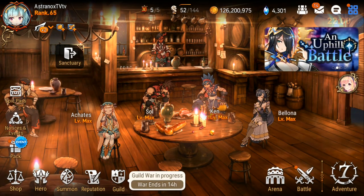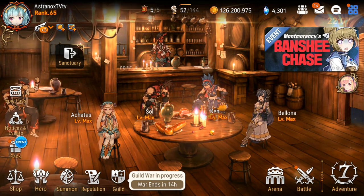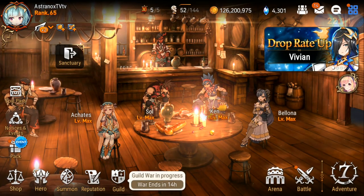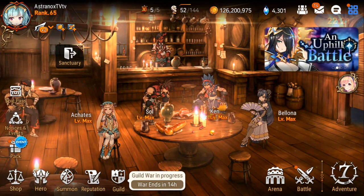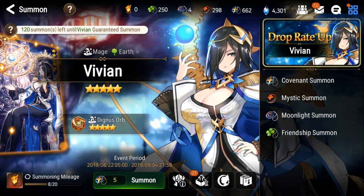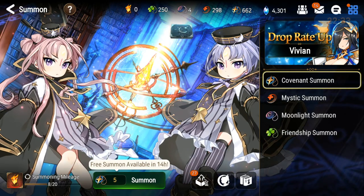Another way: sometimes there might be special events and you might be getting Covenant bookmarks in your mailbox — maybe compensation for some errors the company made or extended maintenances. And finally, every day you've got your daily free Covenant summon — that's like a set of five Covenant bookmarks right there every day. So be consistent, do these things every day.